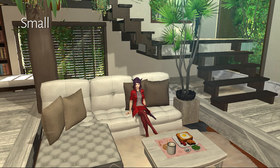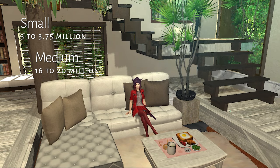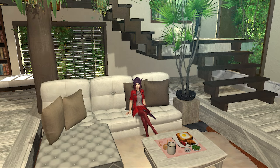To buy a house, you'll need 3 to 3.75 million gil for a small, 16 to 20 million for a medium, and 40 to 50 million for a large.